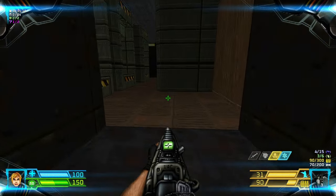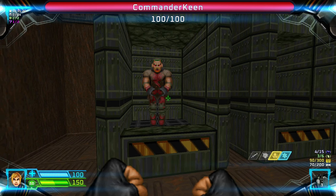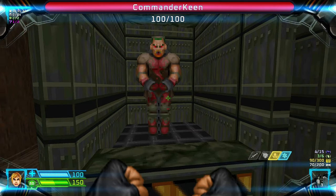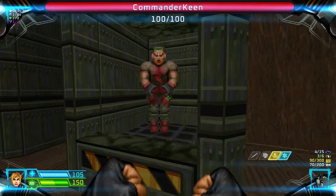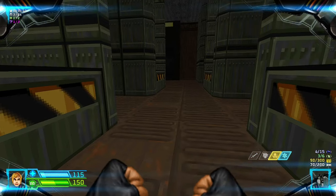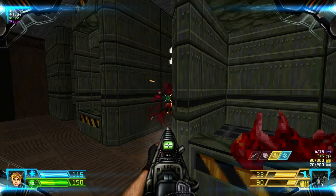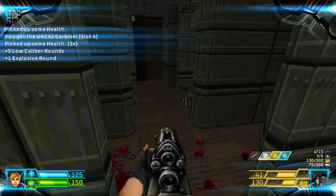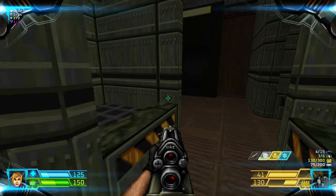Let's continue through here. These are Commander Kings — they're actually shackled zombies. Since they count as kills you need to kill them. I'm just getting some health. From here there are enemies. We have the carbine now — okay, more shackled zombies.